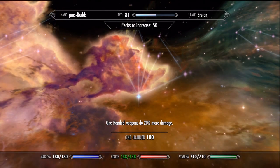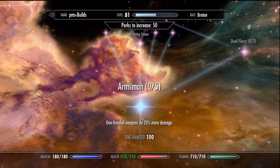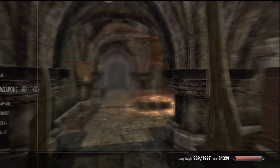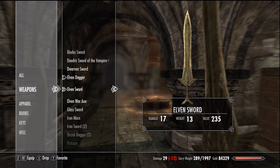So keep this in mind as we begin with the perks. The first perk in the one-hand skill tree is Armsman. This one is self-explanatory. Every rank increases weapon damage by 20%. With all five ranks, your weapons do double the damage. This is visible on the item stats window.